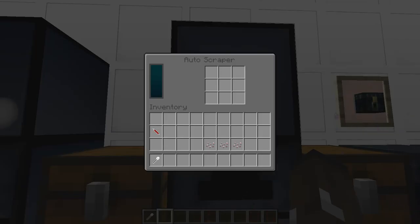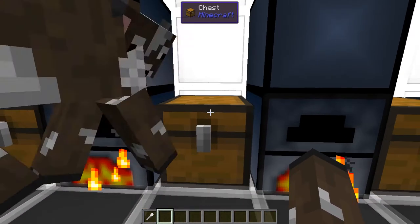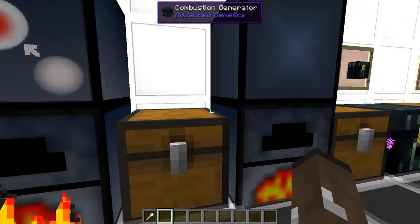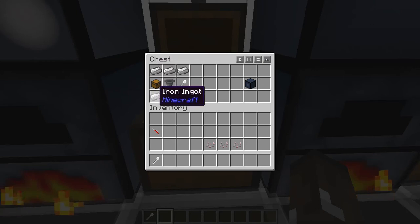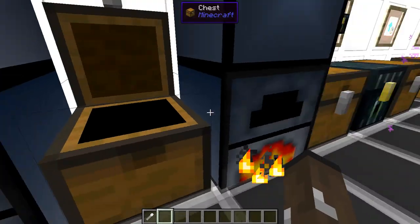One of the fun extras is the Auto Scraper — so you don't have to go chasing mobs around. It is what it says it is. To build it: iron across the top, iron across the bottom, a hopper in the middle, a scraper on the right, and a chest on the left. It just automatically scrapes for you.